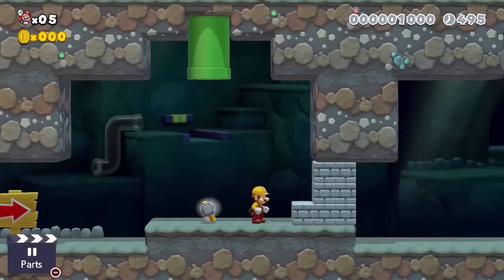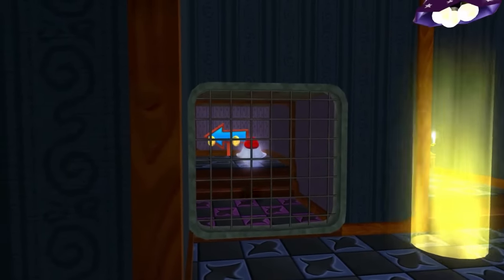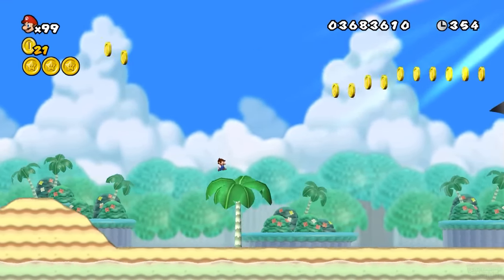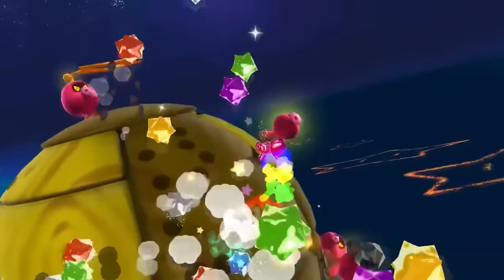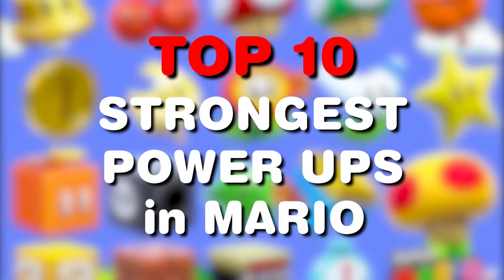In the Mario universe, there are countless power-ups throughout the games, ranging from ones that can turn Mario into a Boo that can float and phase through walls, to ones that can make Mario smaller than a Goomba while simultaneously increasing his jump height. However, there are clearly some power-ups out there that outclass the rest in terms of usefulness or strength. So today, I'm going to be listing the top 10 strongest power-ups from the Mario universe.